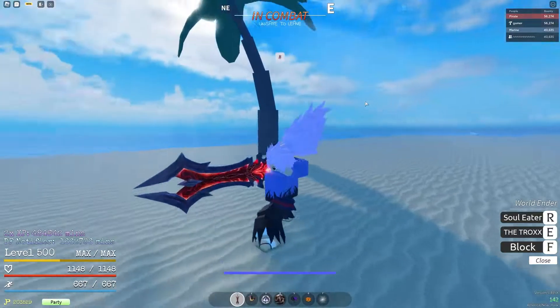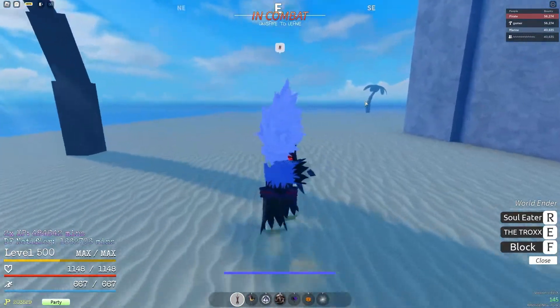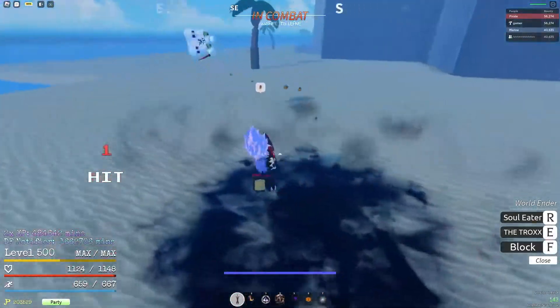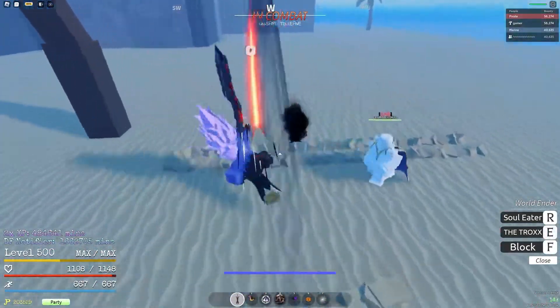With the World Ender — kind of like a great sword — it only has two attacks: Soul Eater and Throx. The Throx is basically a drop-down attack, kind of like a combo starter, where it launches someone up in the air after slamming the sword down on the ground extremely hard.